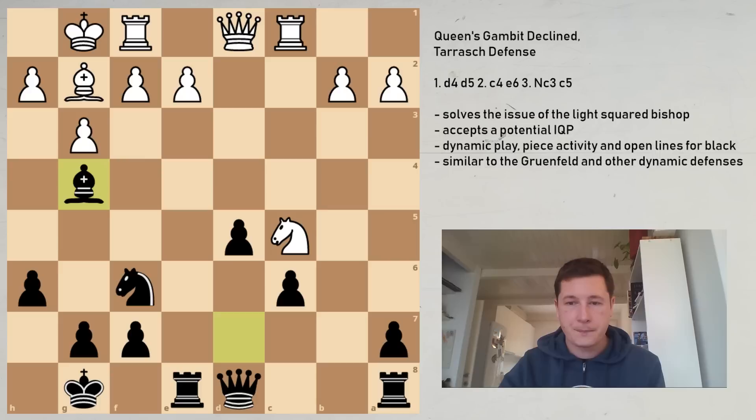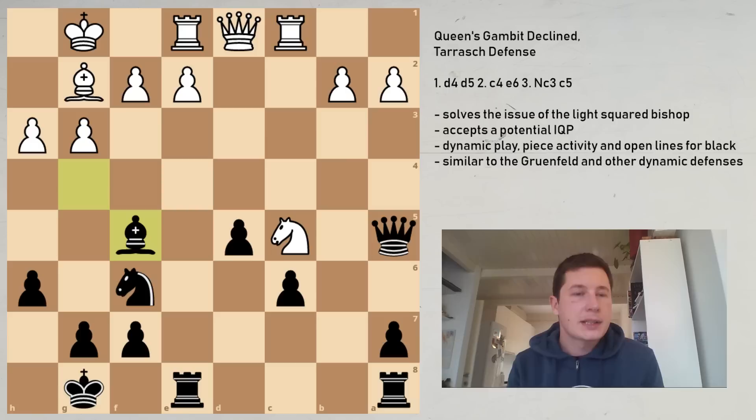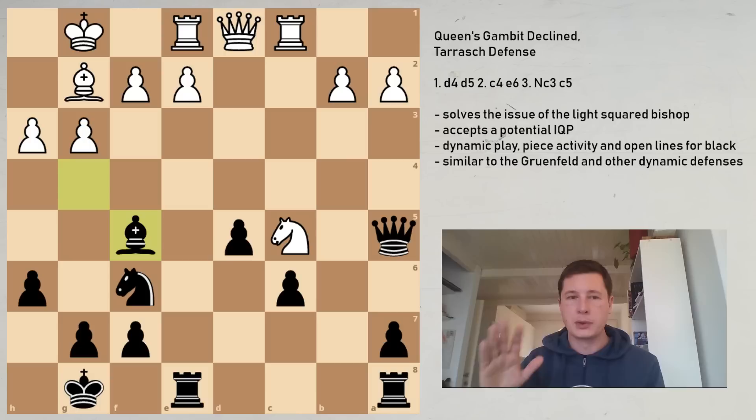Black doesn't want to give up his bishop, so Bg4. We have Re1 as the main move, defending against double pressure on e2, then Qa5, putting pressure on the knight and on a2. H3 is the main move, forcing the bishop back, Bf5, and the position continues. This is a position you have to study — I don't want to go much deeper here because we are now treading really high-level territory. You just have to remember that in the main lines, if you play the Tarash, you are going to be stuck with this, and this is not easy to play.